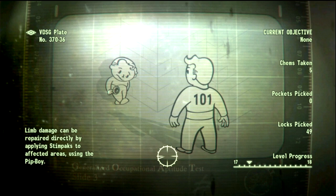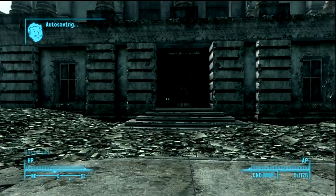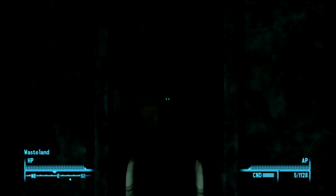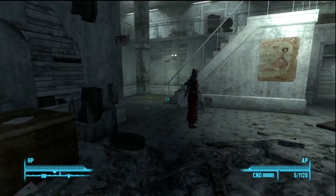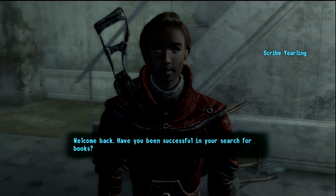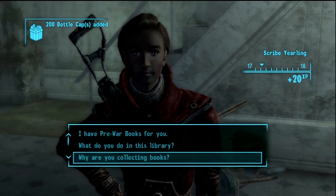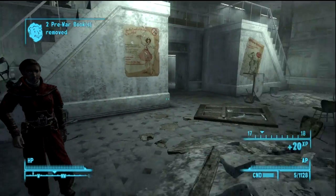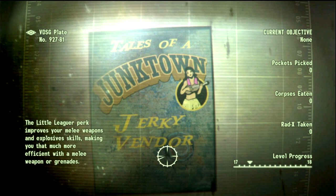Maybe I should have done that in the first place so I wouldn't have to come back to Megaton — I wasn't thinking about that then. Alright, door to Arlington Public Library. I have pre-war books for you. Thank you for the 200 bottle caps. Kind of out of the way but oh well. So we're done with that, now we're going to travel back to Megaton, store our stuff and then we can start walking there.